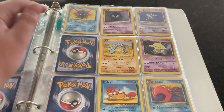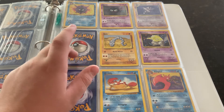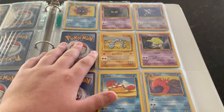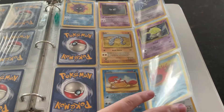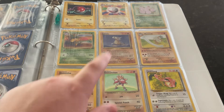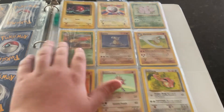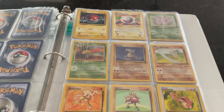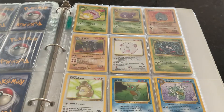For some reason I do not have a Hypno, which is really weird, and I do not have a Gengar. Surprised about the Hypno — I thought I had one. I'll give you guys an update on the next video if I get any more of these sets. Haunter up there is a holographic, and Hitmonchan is a holographic. I don't have the holographic for that other card I was thinking of, but whatever.